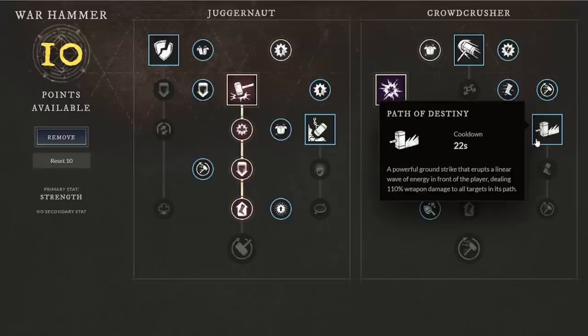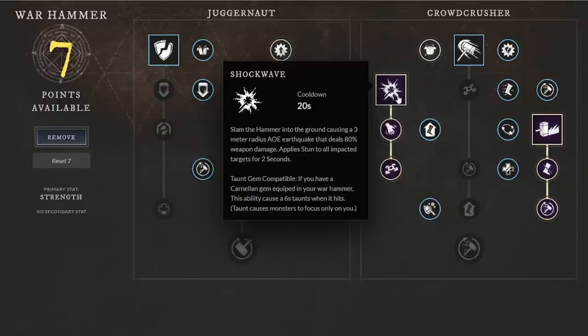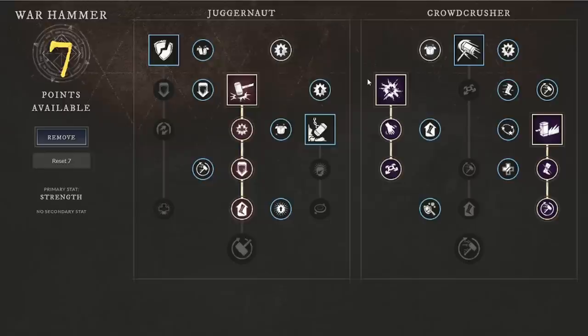Path of Destiny is great for big groups of enemies, slowly CCing them. It is a very dodgeable ability but it's all about wasting their dodge roll and stamina — they usually dodge twice to make sure they don't miss the first dodge. You take advantage of that with your Shockwave, going in with the Shockwave and then hitting Mighty Gavel. Heavy attacks on the warhammer also have a fairly large lunge to keep in mind.